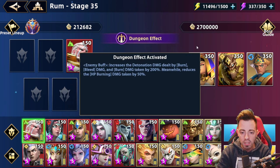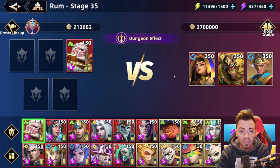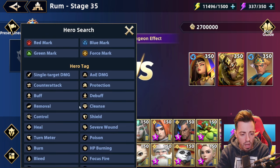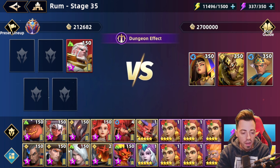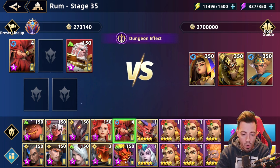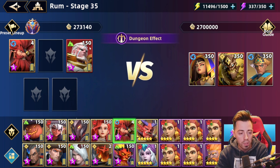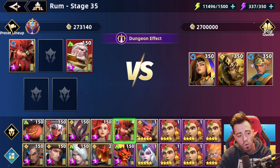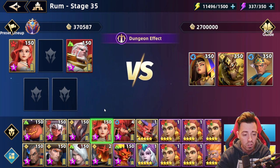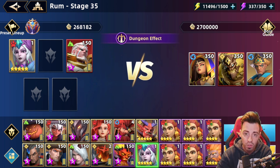The boss takes more burn and bleed damage, so you want heroes that deal burn or bleed. There's a filter to find burn heroes and you can use them all — they're all great. Even that guy I was using in a previous video is amazing if you use him with heroes that can deal detonation damage. Sadly he's only level 4 in my account. Then you have Anna — she grants 40% attack up to your team and increases their burn damage, so if you're planning a burn team, she's great. Of course if you have Ogratis, use her — she's the best burner hero for Dwarven Ruins.